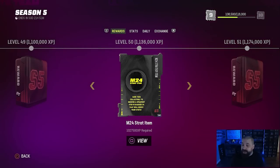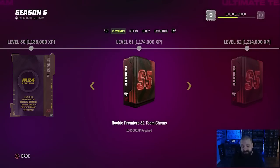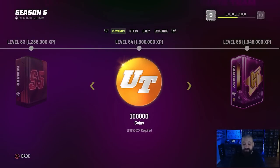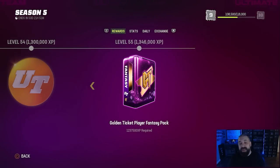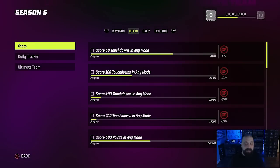There are also tokens that will allow you to add a team chem to any Rookie Premier player of your choice for Madden 24. Again, when you earn these all you can do is hang on to them, but they'll play a part later in the Rookie Premier promo. At level 54 you get 100,000 coins, and at level 55 you get any golden ticket of your choice — it's a non-BND pack, so you can sell the card or pick the best one available. That's pretty much the Season 5 field pass.